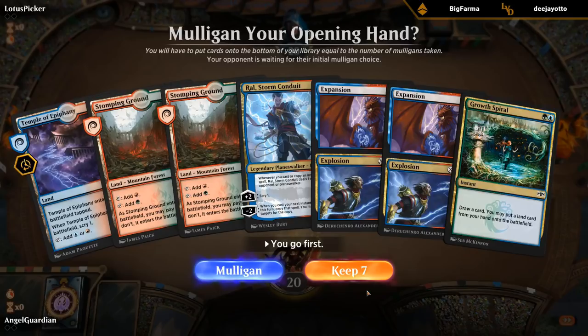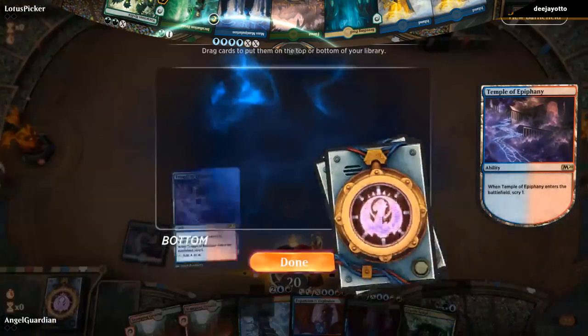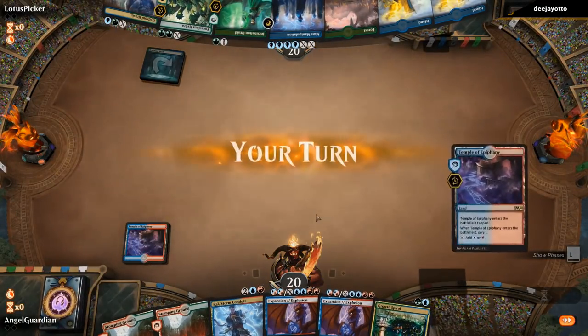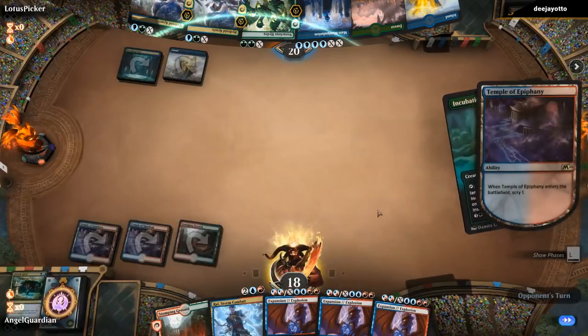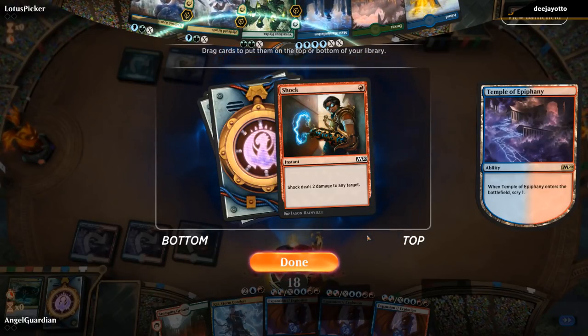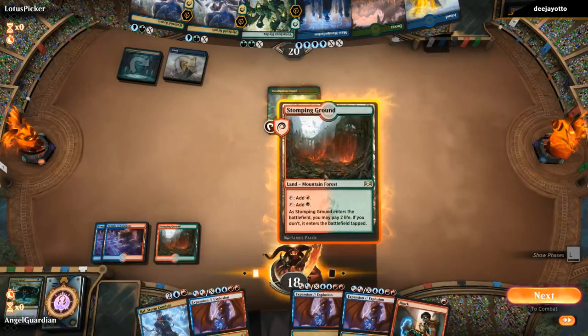We're on the play for Game 1. We don't have Reclamation — the card we most want — and Ral probably won't stick around for long, but I don't think I can mulligan. We have a turn-two Growth Spiral into a turn-three Ral to hopefully set up afterward. Another Temple — I'll keep. I'll put it in play after the Growth Spiral and bluff a Sabotage.